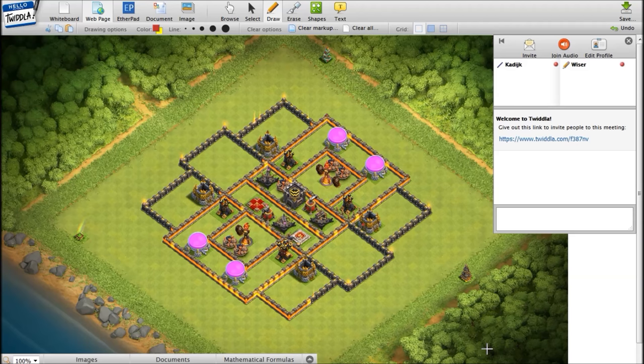In this base, both sweepers are placed to defend the queen charge. The main things defending a queen charge are storages, sweepers, and point defenses — mostly xbows. When building a base, place your infernos first. You see with most top clans at the moment they have inferno towers in these square box setups, because a bowler cannot attack the inferno over the wall from any angle. That's the main key to defending against mass bowlers.